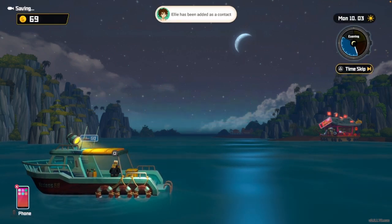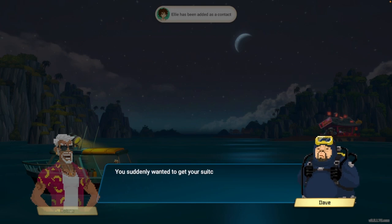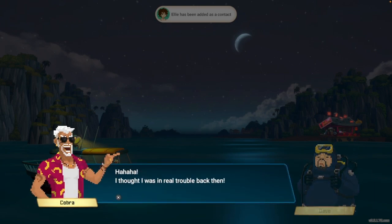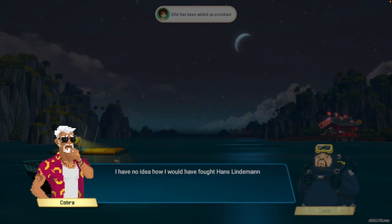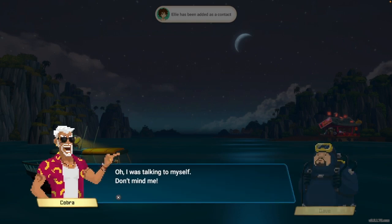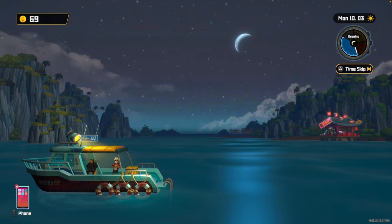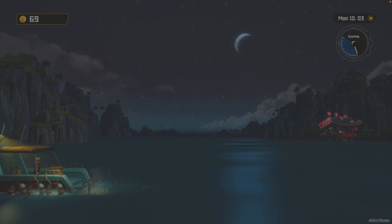I'm gonna wrap it up. Sorry — it's been around eight years that we've known each other. It was fun diving back then. You suddenly wanted to get your suitcase and fell off the boat. I thought it was real trouble back then. I was working as a weapons dealer. Important blueprints in this suitcase — lucky you saved him. I have no idea what I've fought. Hans Ninderman? I was talking to myself. So Cobra was a weapons guy. We got 69 gold.